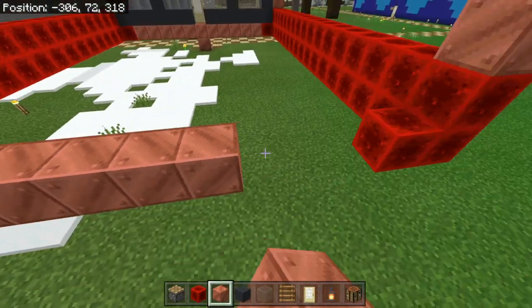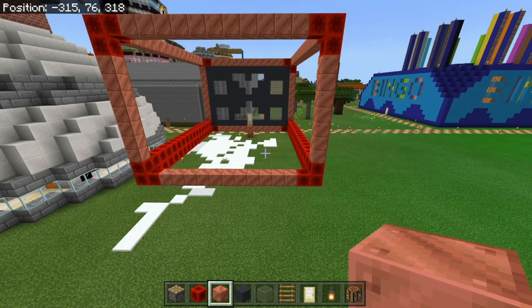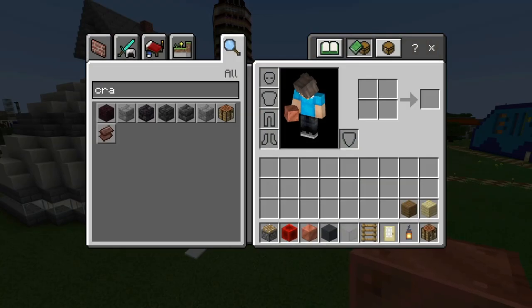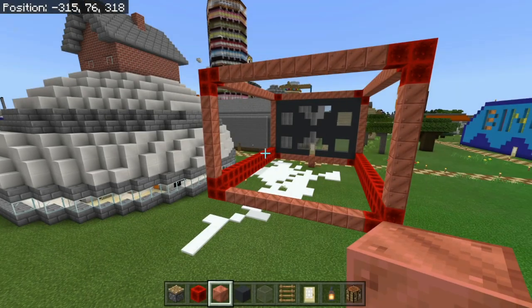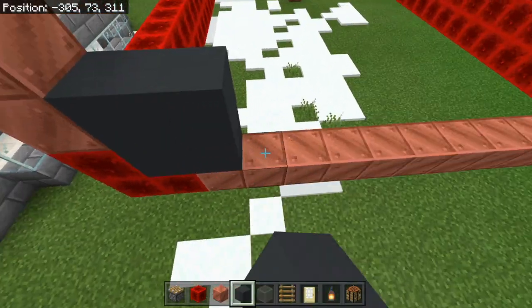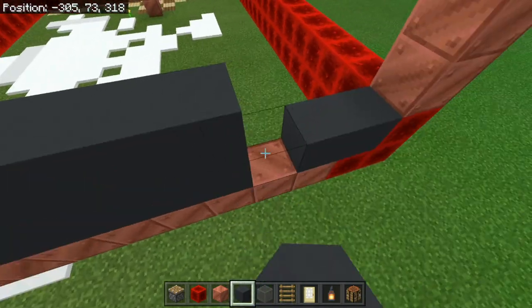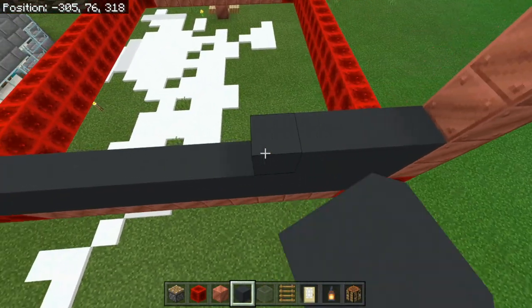I'm going to let Ben catch up for a bit. While you're waiting, the back is completely filled in with gray concrete — just completely fill in the back with gray because we're going to add a few windows on the sides later.